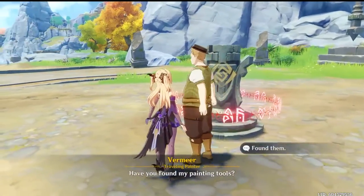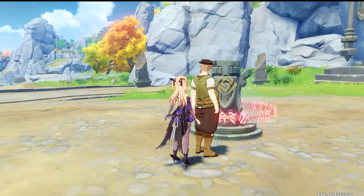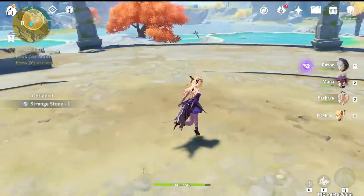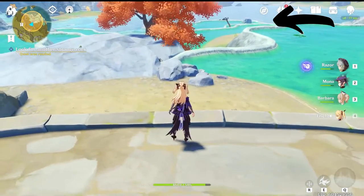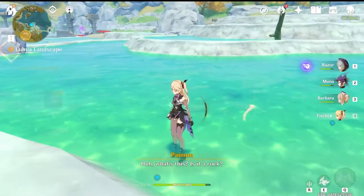Vimir is going to give you a stone and we're just going to look for the other ones. This is literally just behind him to the west — there will be a rock to discover there. You just pick that one up, and now that we have two, we are going to climb up these statues.